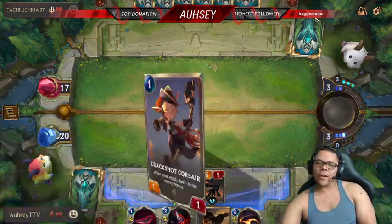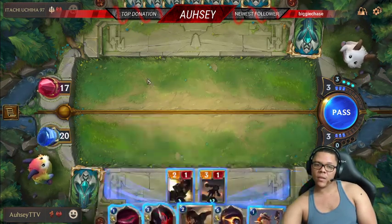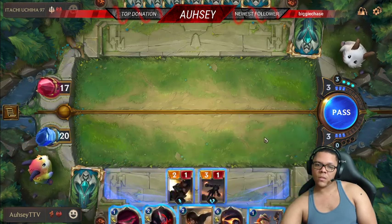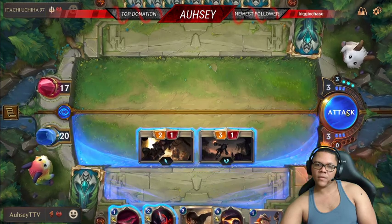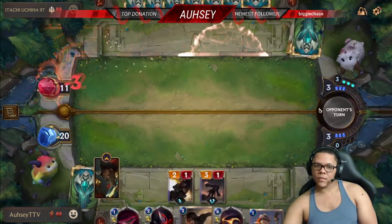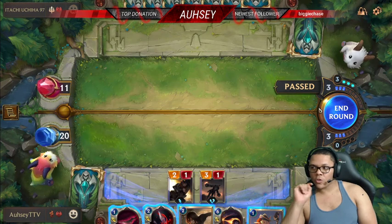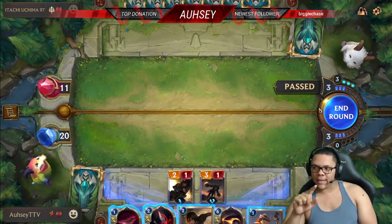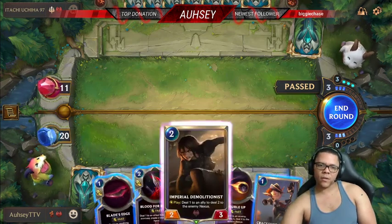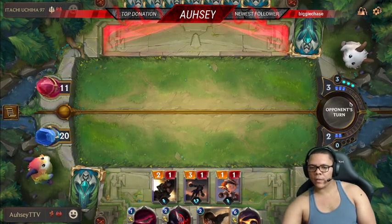Give or take, you get about four solid rounds where if you don't do something you're just gonna lose. Also if you're new to this game, take advantage of this tip: don't put something down just to attack. If you already have units on the field and it comes back to your turn, attack first, then you can put units down after. I never knew you could play like that until later.